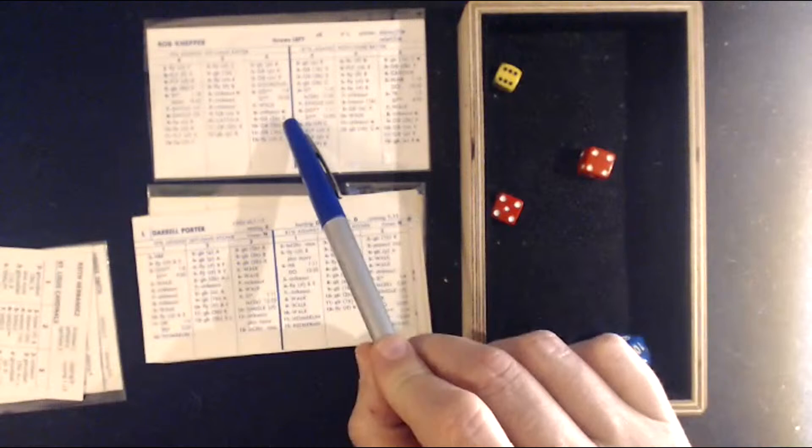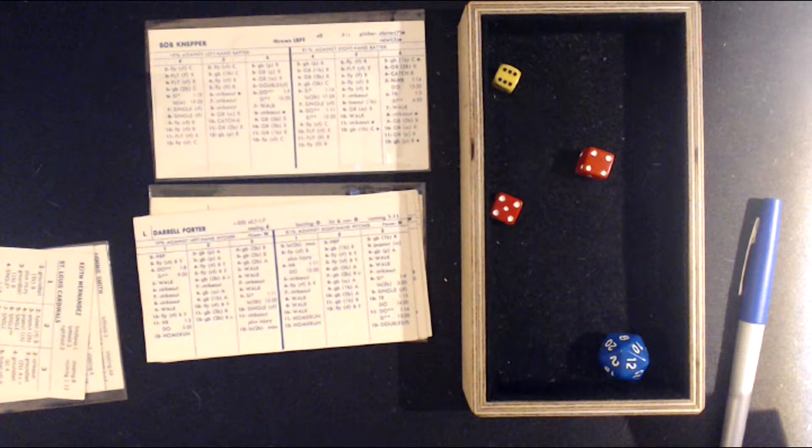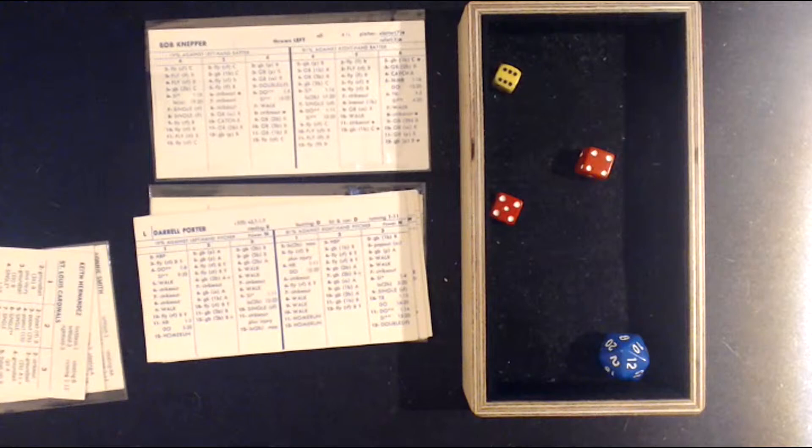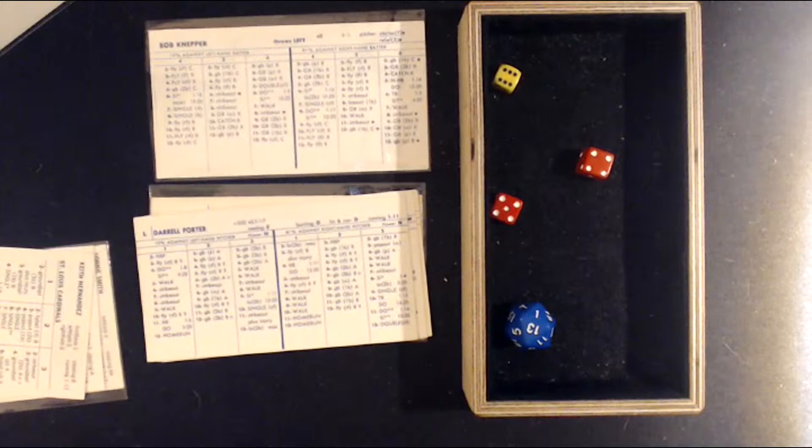Against the lefty, that's a 6-9 — a ground ball to second base. Phil Garner is a 3-E17 at second base, and rolling the 20-sided die gives us a 13 — he makes it, whips it over to first, and that retires the side. Porter grounds out to Garner. We go to the bottom of the first.